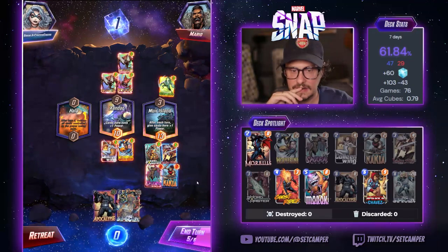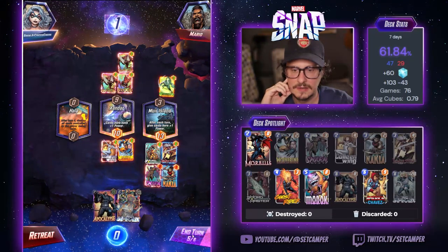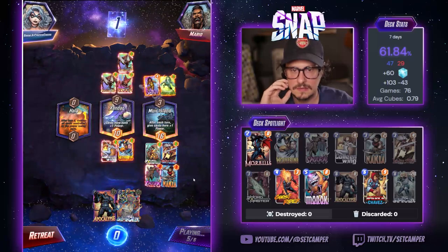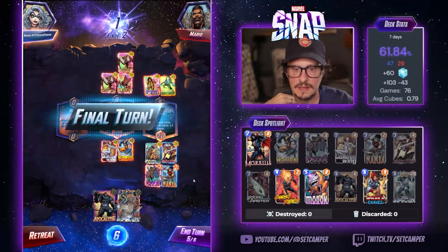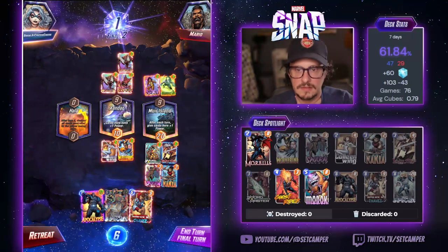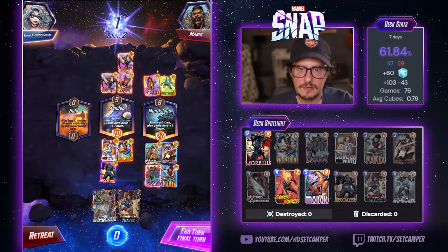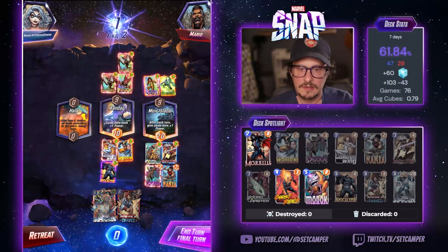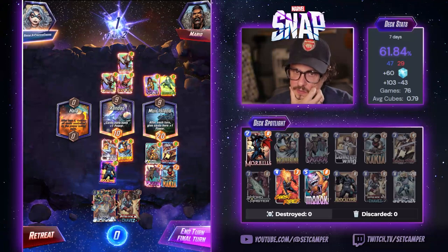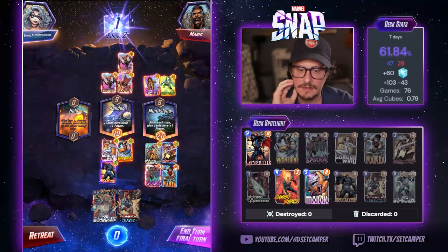I feel like I want to contest Hala and Mirror Island. Do I just throw Nakia here? It's kinda risky, but kinda good — I'm getting four power. This could be a bad gamble. This is so obviously a loss, but I feel like he's gonna have to put two cards here. So Maximus is 16, and then Surfer gets him to 18 — still ahead. He's gotta put one more thing here and then he can win that, but then he can't... I feel like this is better, going mid. If he splits up his cards, I win both of these. He's gotta jam everything.